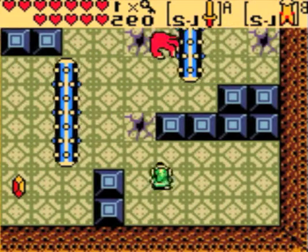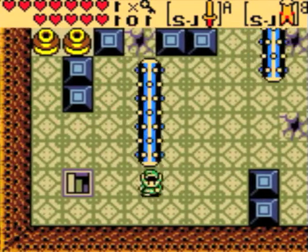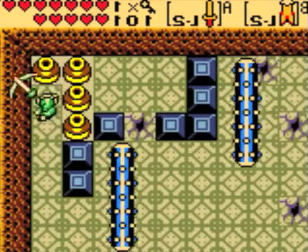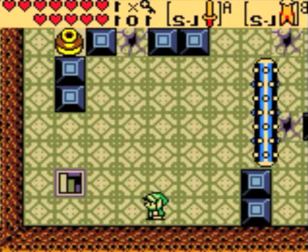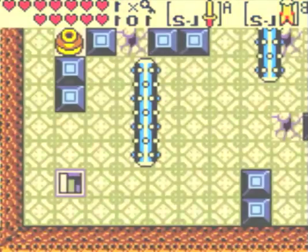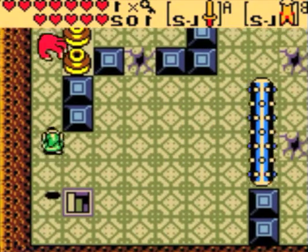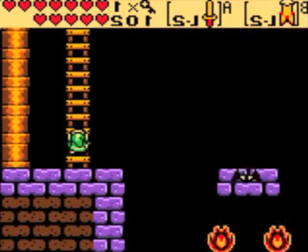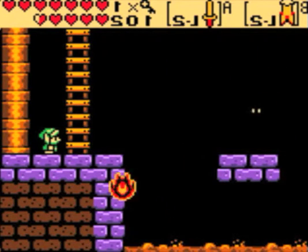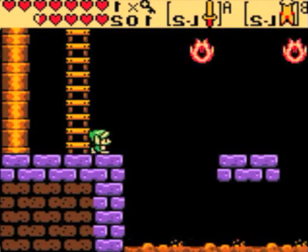Oh crap — Floormaster. Or Wallmaster. I think it's Floormaster. Floormasters are different from Wallmasters in that they fall down on you from above, as you can see. And there's an infinite number of them — you kill one, then pretty soon another one will show up. That's dangerous. They didn't even just stand close to it. I do not like that dude.